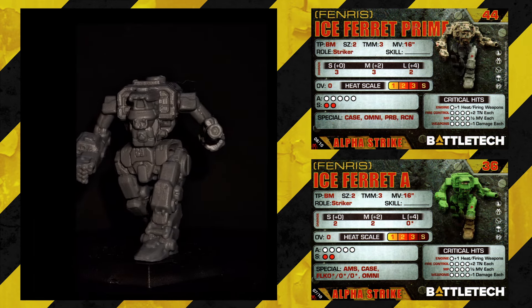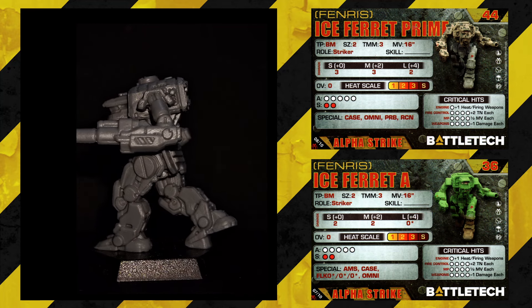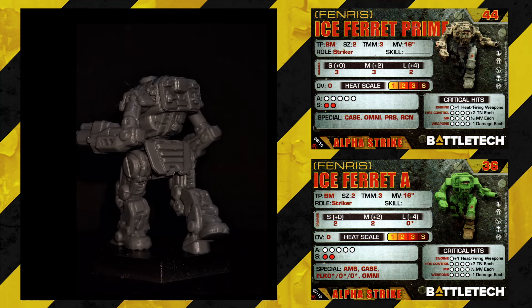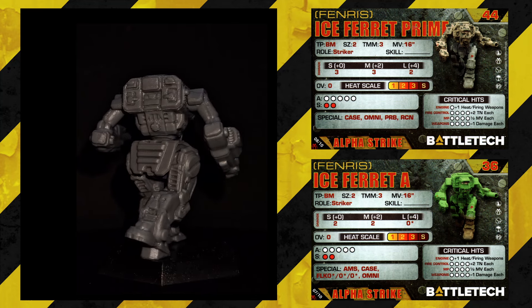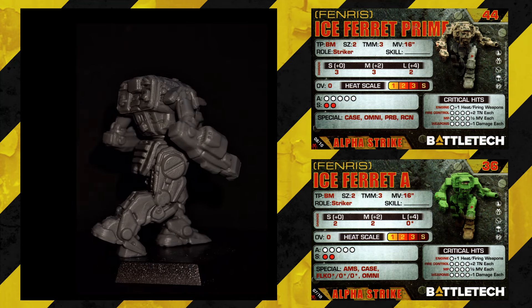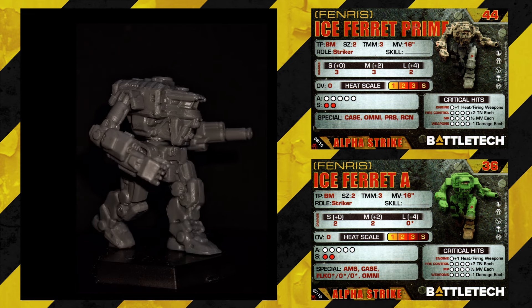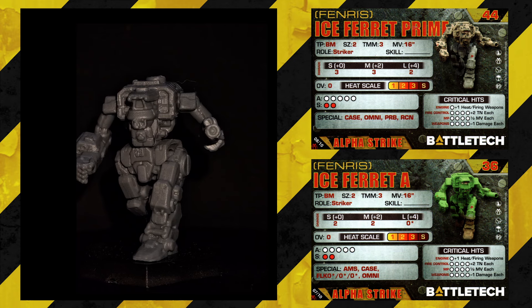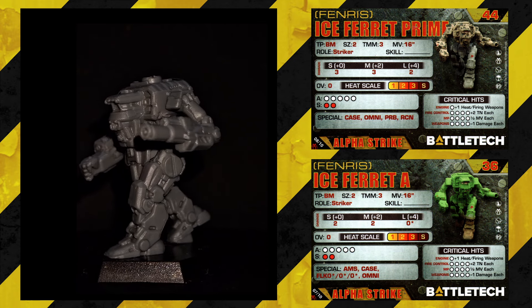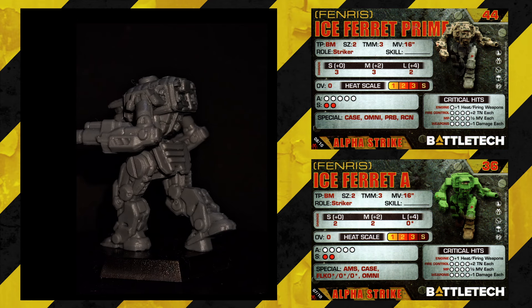The Ice Ferret — it's got an ugly cockpit, but I like it because it's much more mech-ish rather than droid-ish or humanoid. It does have a hand though. Really nice leg designs again, nice gun arm, nice torso — I really like these clan mechs on the whole. There are some strong design elements I appreciate, and the fact that the box looks so different from mech to mech is really nice.